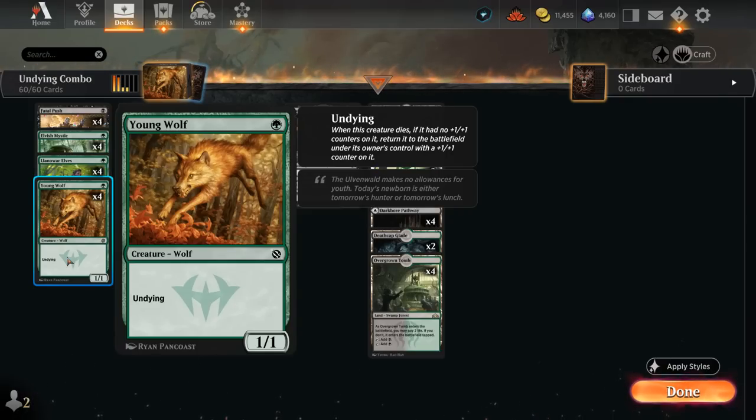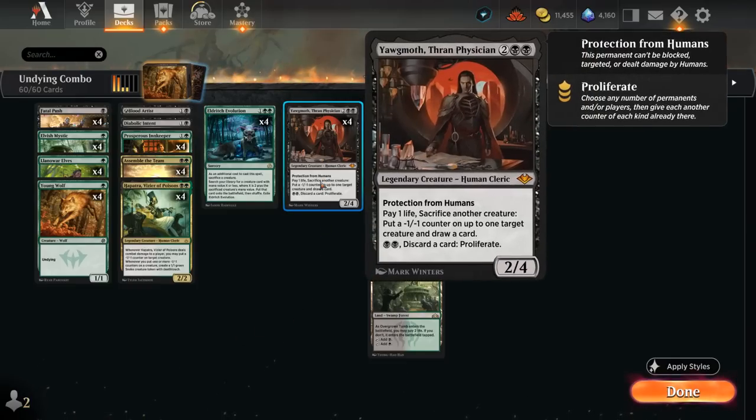Meaning if it dies and had no +1/+1 counters on it, we get to return it to the battlefield with a +1/+1 counter on it. So a 1/1 turns into a 2/2. And if we happen to have two copies of Young Wolf, we can potentially draw a ton of cards with Yawgmoth, Thran Physician — a 4-mana 2/4 with Protection from Humans. You can pay a life and sacrifice another creature to put a -1/-1 counter on up to one target creature and draw a card.